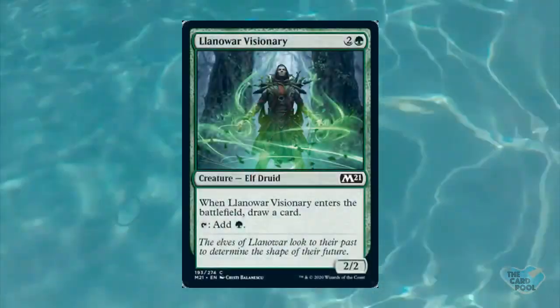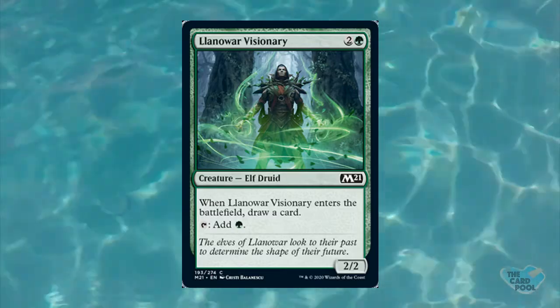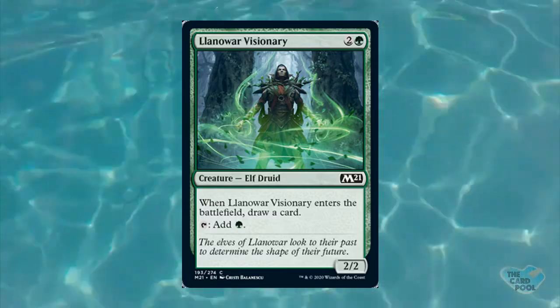For Kyle's number four, it's called Llanowar Visionary. This is a three-drop elf druid, a two-two, and when it enters the battlefield you draw a card. It can also tap to give you one green. This might seem boring compared to the last card, but it shows that green is getting better at drawing cards — a trend we've seen over the last year or two. Wizards is really trying to give green, and to some extent white and red, more solid sources of card advantage. Having a three-drop two-two that draws a card and taps for mana is just great.